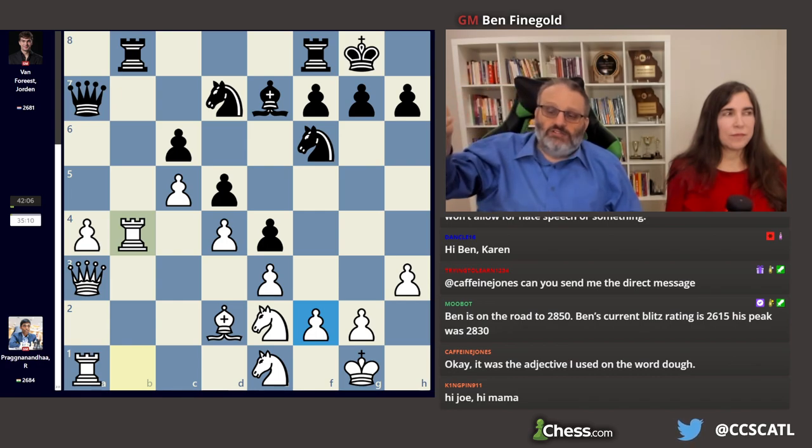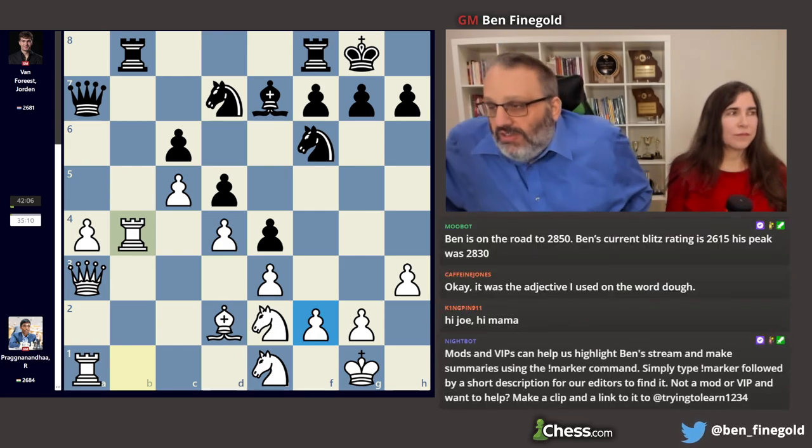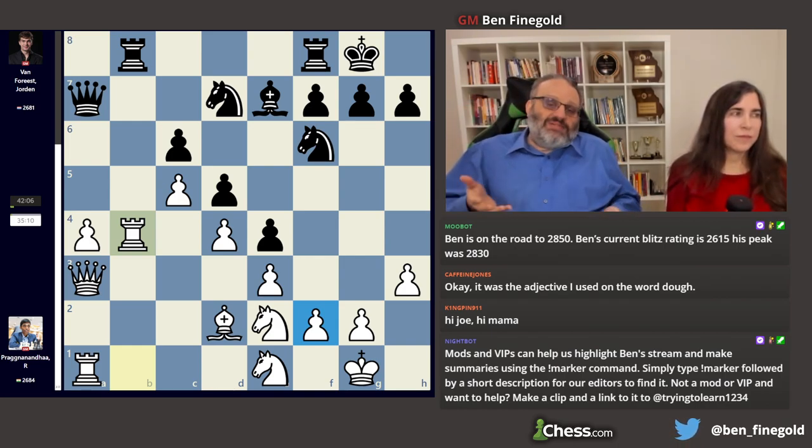This helped Pragganandhaa get very, very close to 2700. Unfortunately, he needed to win today to get right to 2700, but he lost. So back to the drawing board — but it'll be 2700 by the end of the tournament.